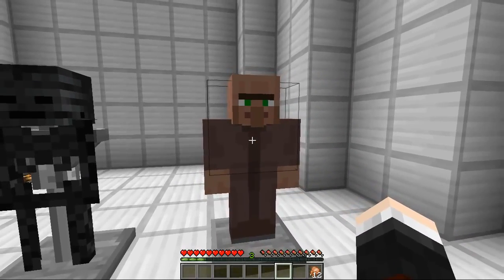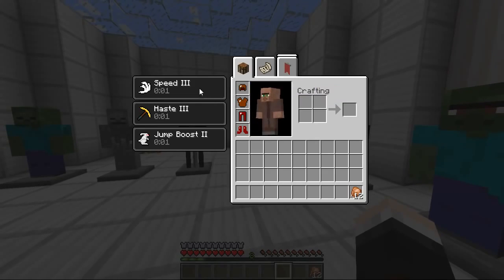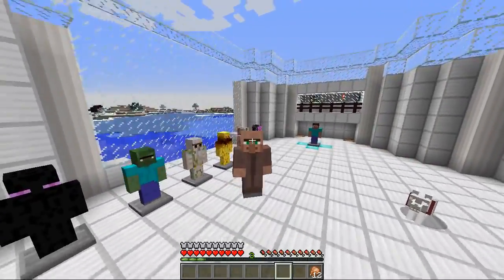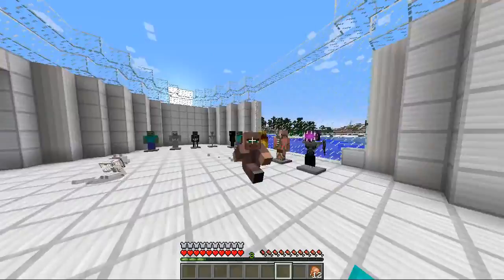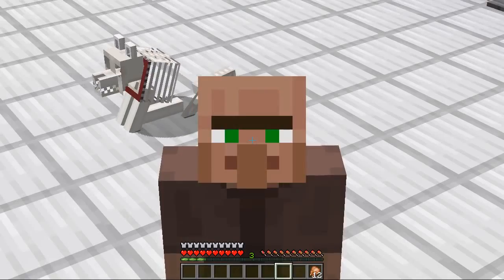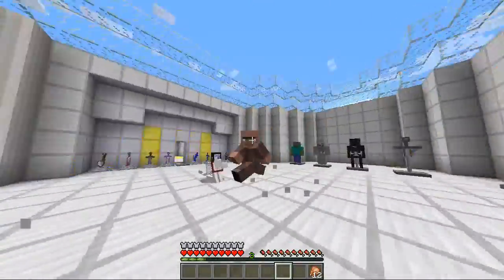Now this has got to be one of my favorite armors — look at this, the villager one. Let's see what buffs we get from this guy. We get speed three, haste three and jump boost two. This villager is OP! Look how OP this villager is. You can jump quite high, you can run really, really fast, and this villager has definitely been to the gym because look how fast he could run. It's incredible. What an awesome armor.